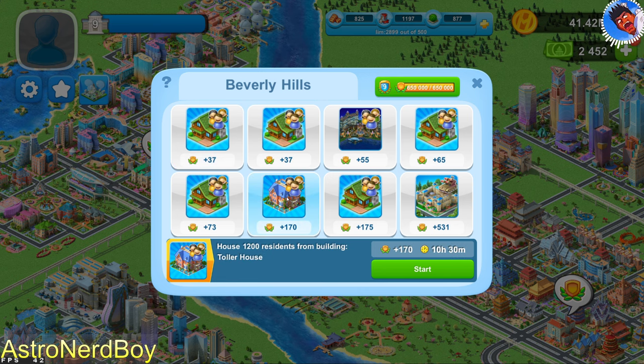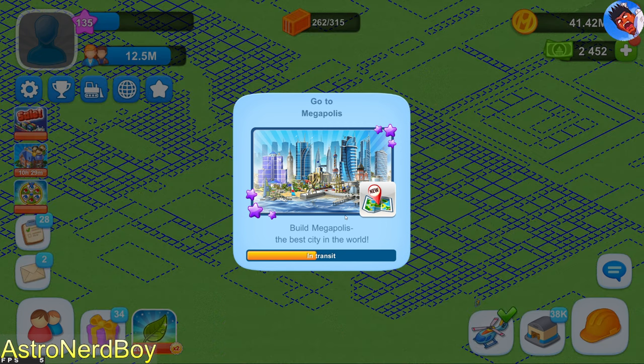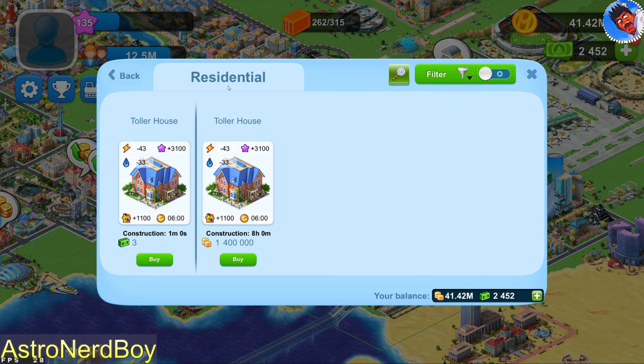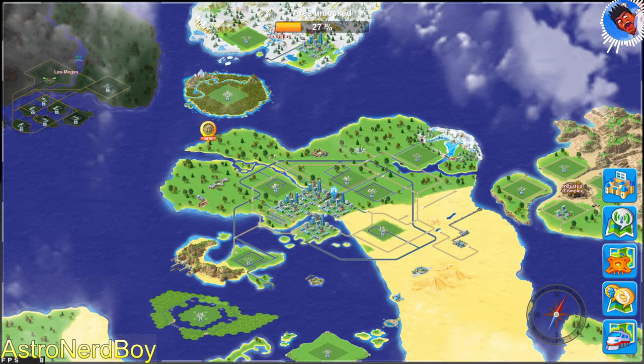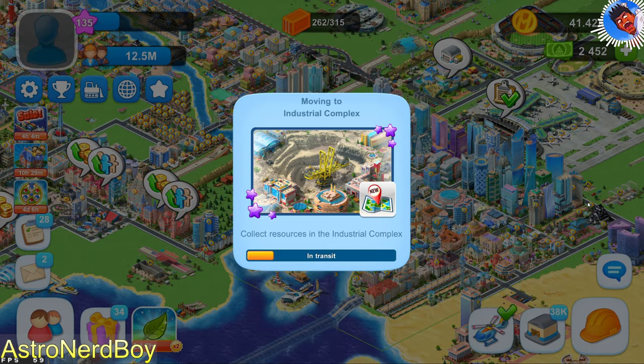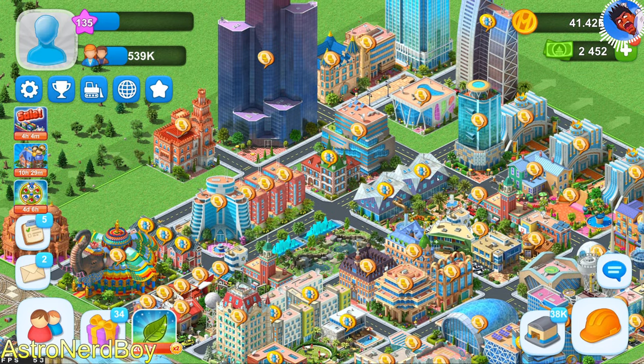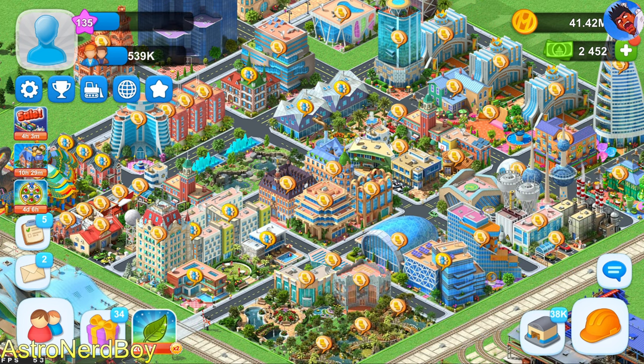If you want to find a building for a task and click find, it will not find it if it's not in the main city section. If you had built it in one of the other city districts, you have to actually manually go over to that section and do the find again just to figure out where on the map the structure is. So it's a terrible deal.